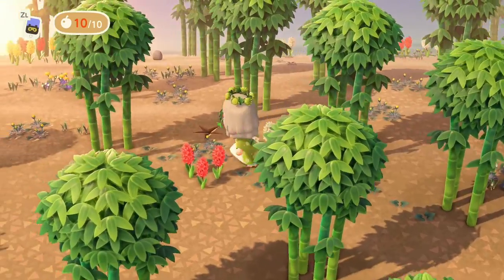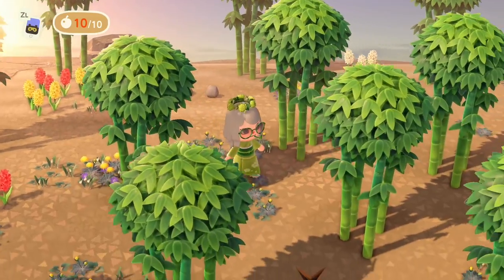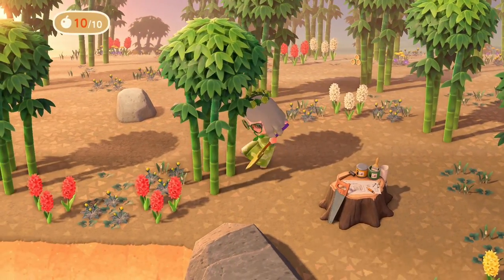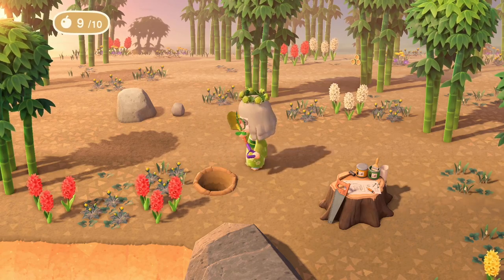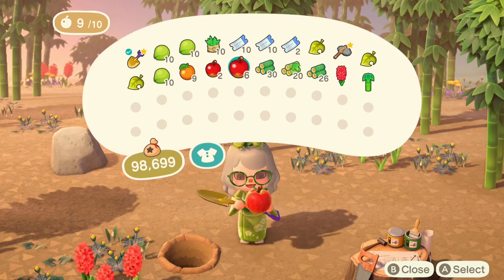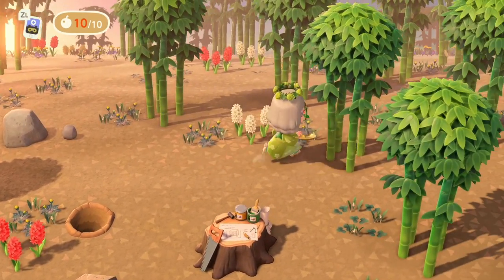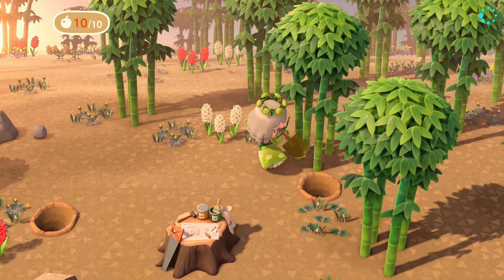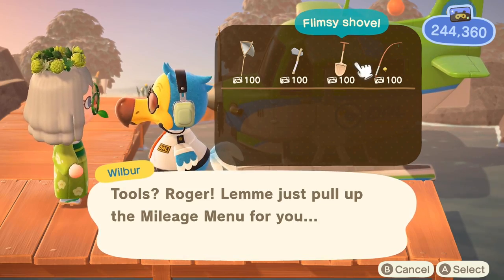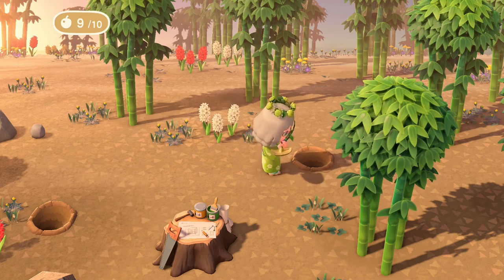Once you find a bamboo island, the hard part is done. You can then dig up the bamboo trees one by one for each piece of fruit your villager eats. I highly recommend bringing two shovels and a few stacks of fruit with you if you plan on digging up as many bamboo trees as possible to bring back to your island. If you forget to bring fruit or a shovel, you can shake the coconuts off the palm trees on the beach and buy a flimsy shovel from Wilbur for 100 Nook Miles. This will allow you to at least harvest some bamboo from the island so your Nook Mile ticket doesn't go to waste.